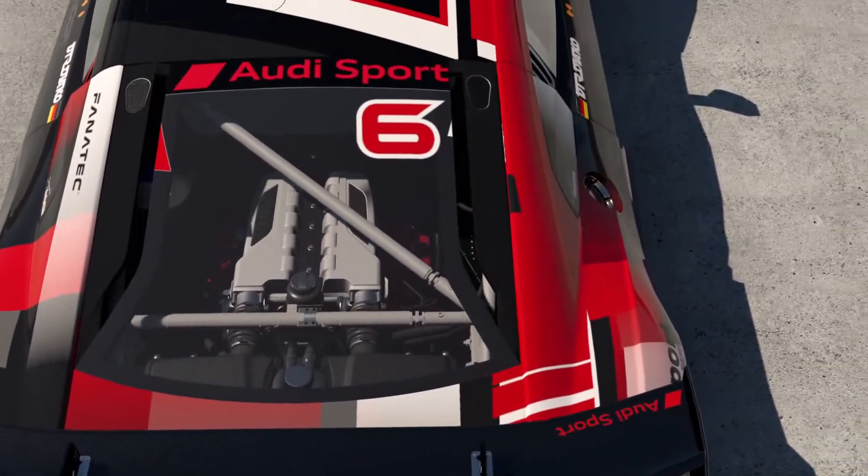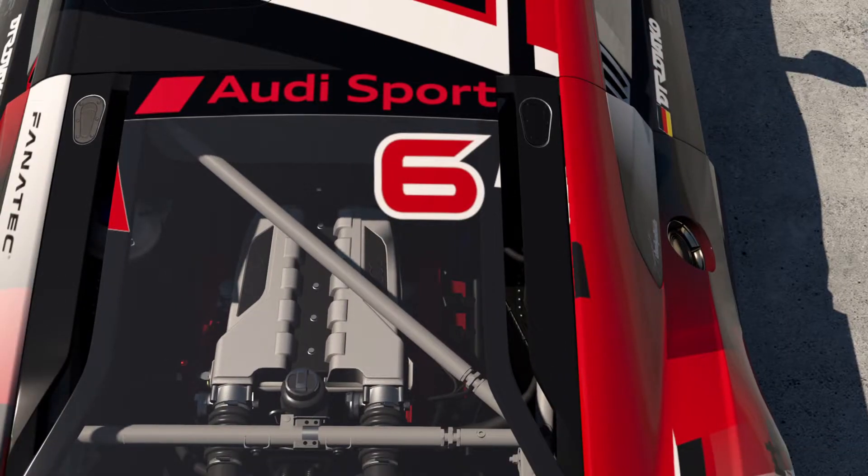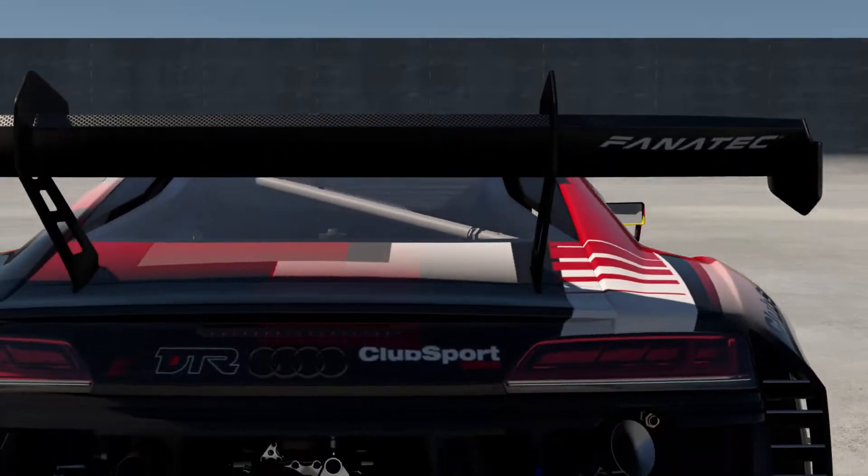Another new element is the racing number on the rear window. And if the car has no rear window, you can place it somewhere on the back of the car.